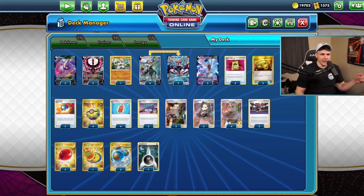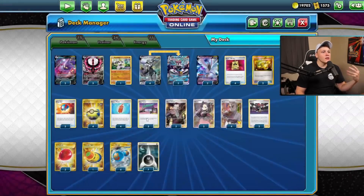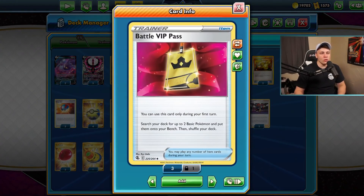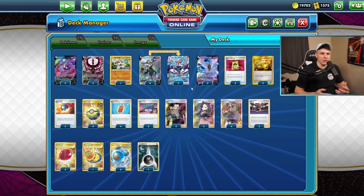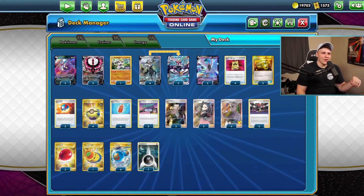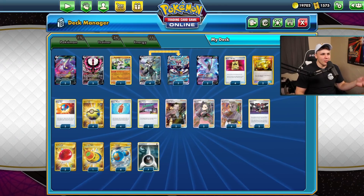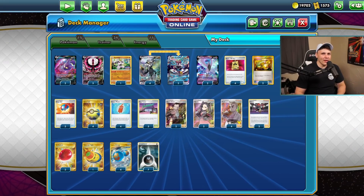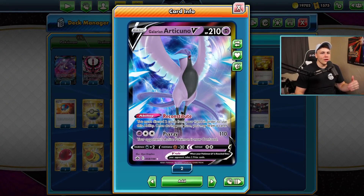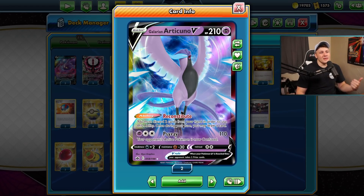The big card I've added that I'm not convinced is worth playing is Battle VIP Pass. It is good when we hit it, and because of how aggressive the deck is - we play double Crobat, the Rotom Phone/Articuno combo - we usually find a VIP Pass or two on the first turn. But we really don't need a whole ton of basic Pokemon in the first couple turns, especially when we don't know what we're playing against. I've had so many times where I don't even want more basics - I have double Urshifu or double Multirace down. In the late game though they're nice fodder for Articuno, so we can discard them later and they're not too much of a burden on consistency.